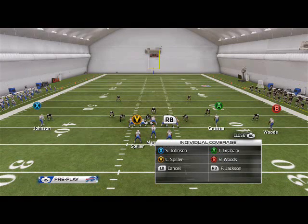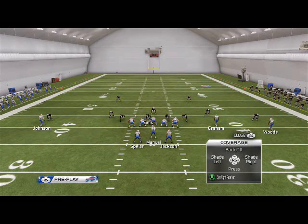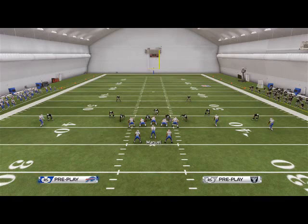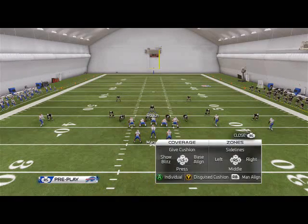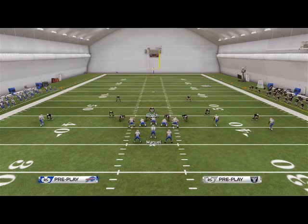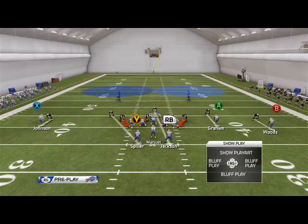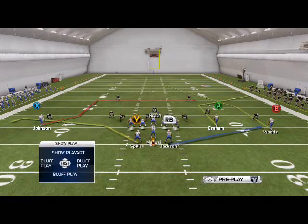So if pre-snap you're thinking CB Johnson is going to be on an out route, you hit X to activate his individual coverage and flick the right analog stick to the left to shade your corner to the left side of him. For Graham on a corner route, hit Y, A, A and flick the analog stick to the right. For Woods on a post, hit Y, A, B and flick the right analog stick to the left - that's going to play him to the inside.